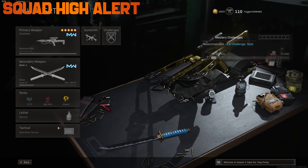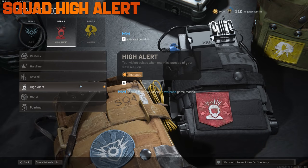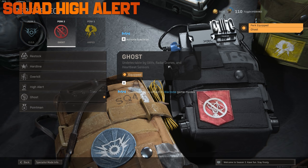If your squad usually prefers running ghost, try to have one person use high alert. You'll be surprised how many enemy teams you'll spot before they open up on you.